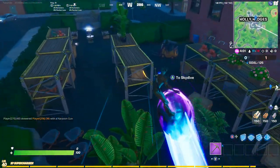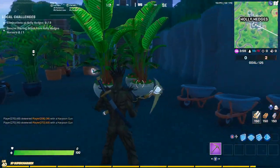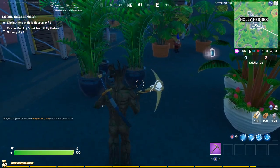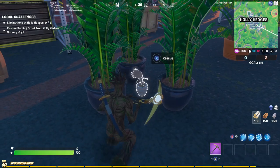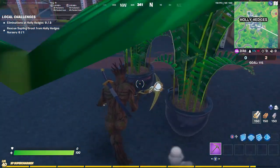It's this big brick building. You specifically want to go over here to all of the plants, and then once you're there, find these three plants that are in this triangle, and you will find the baby Groot back bling in the center of there, ready to rescue.